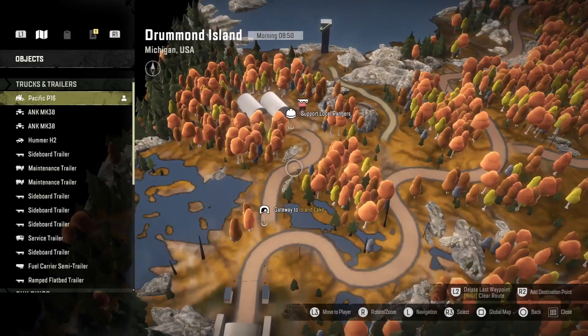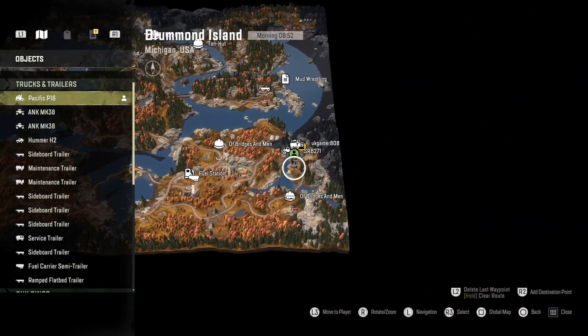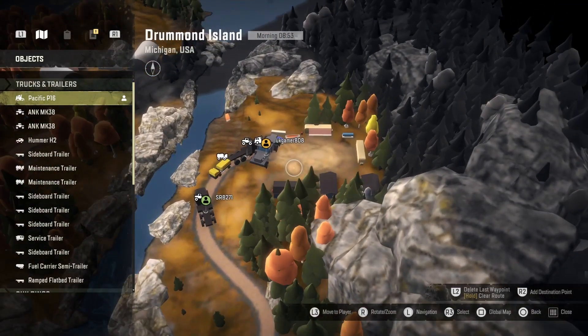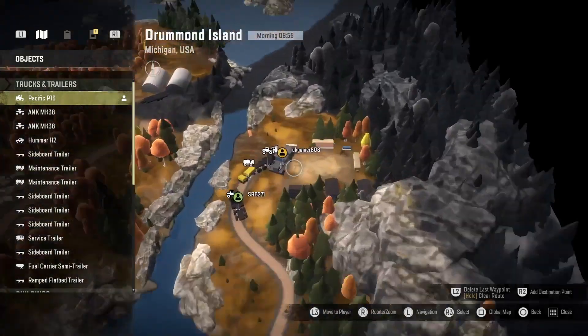If you're coming from the other way, it's in the far corner of the map. There it is. So that's how to unlock the Pacific P16 for SnowRunner. I hope you enjoyed this episode and I'll see you next time.